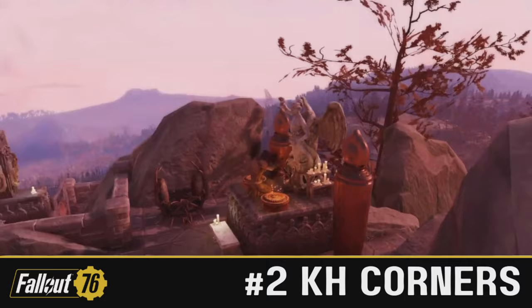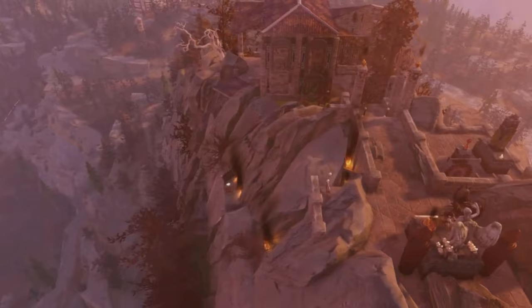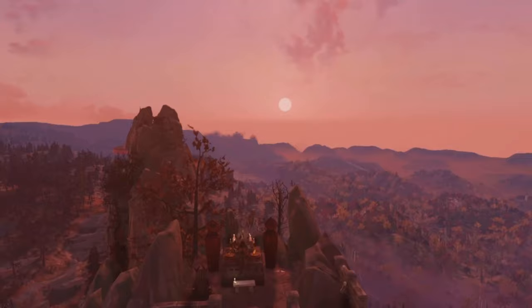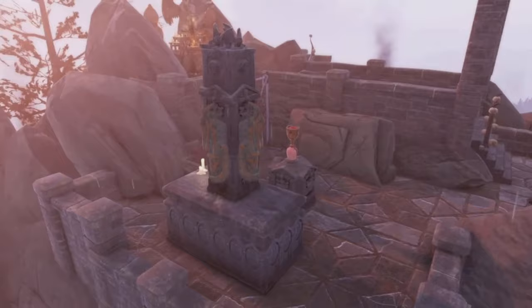In the number two spot, we have another extremely unique build. Ladies and gentlemen, this is the Temple Remains build by KH Corners. Just look at it — that is stunning work. What a beautiful looking camp. When I say it's hard to build realistic structures like some of you see in the real world in Fallout 76, I'm usually referring to IRL buildings. But building what is effectively a ruined temple in 76 — yeah, that's a whole nother level.